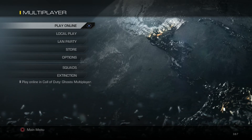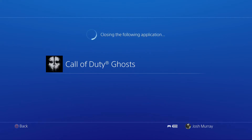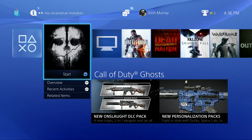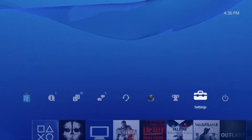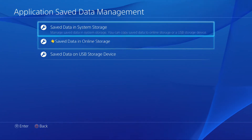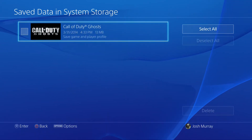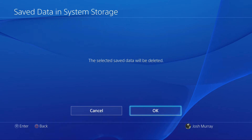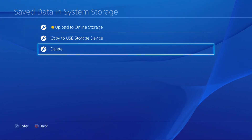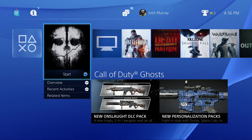So let's go ahead and exit out of the game. This is his so-called fix. We're going to go over to Settings, Save Data Management, Delete. There's Ghosts — select that, delete it. According to them, this will take care of your problems. But let's see if it's going to work.